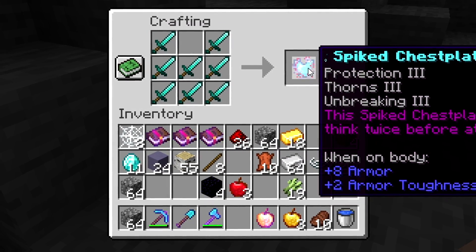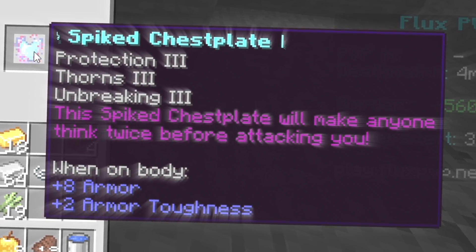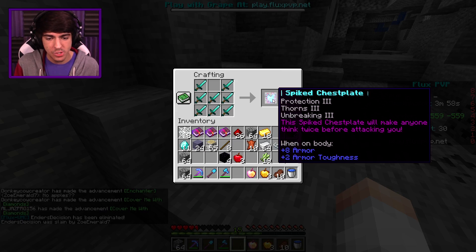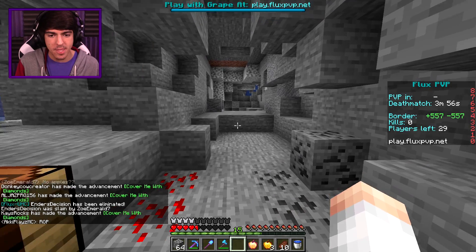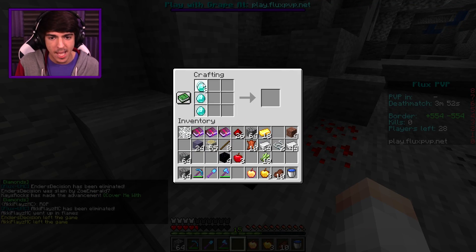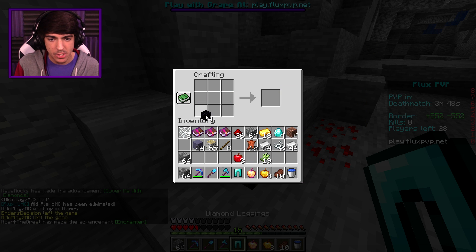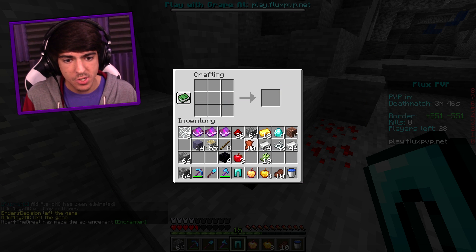The final sword — and there we go, the spiked chest plate! This spiked chest plate will make anyone think twice before attacking you. Prot three, Thorns three, Unbreaking three. Let's throw it on — and there we go, we have now got the spiked chest plate on. I am looking mad fresh right now. We're going to try and get an enchantment table too, let's go ahead and do that.